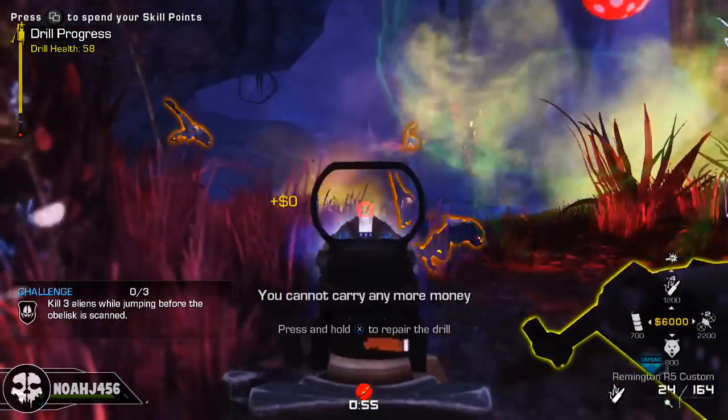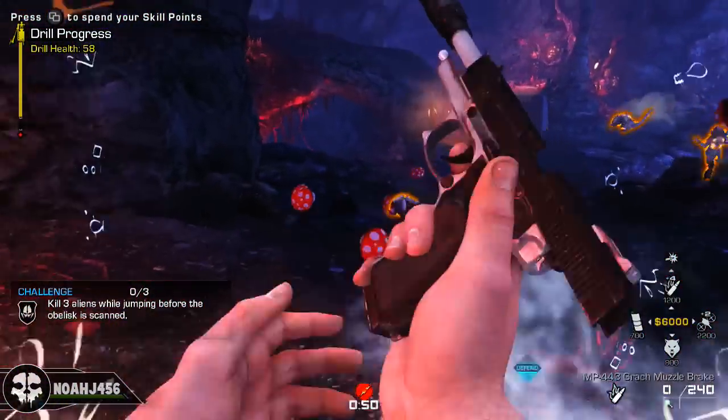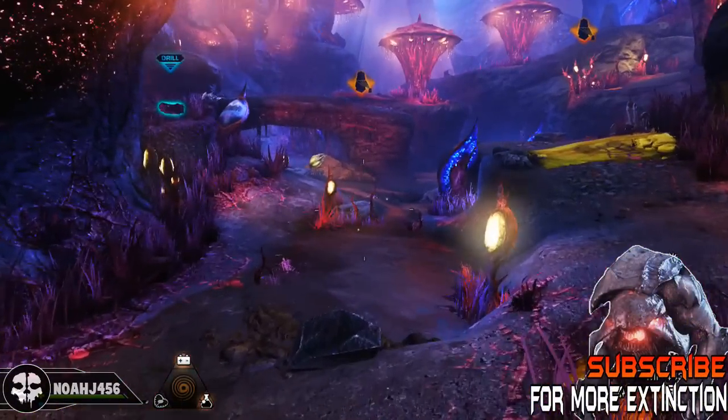If you guys enjoy this, be sure to leave a like — that's all I ask. It helps me out a ton. But anyway, let's go ahead and jump into the tutorial. The first piece of intel you can find in the very first room — there's one in the first room and one in the second room.